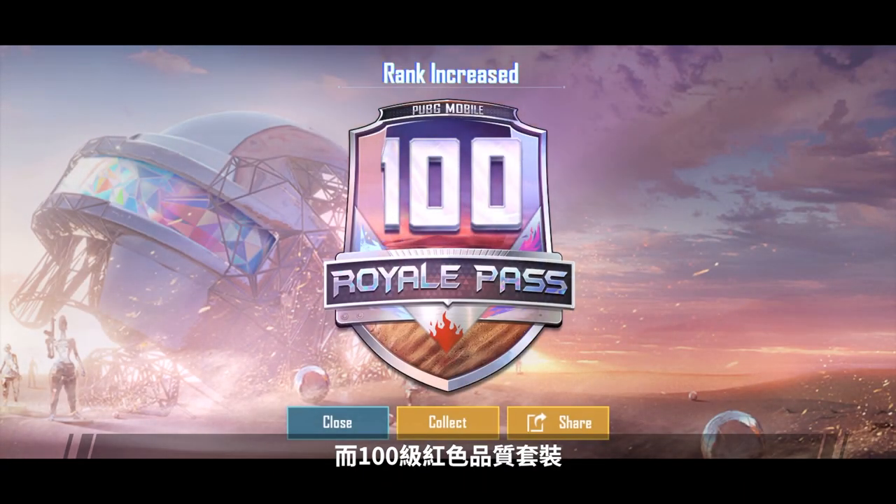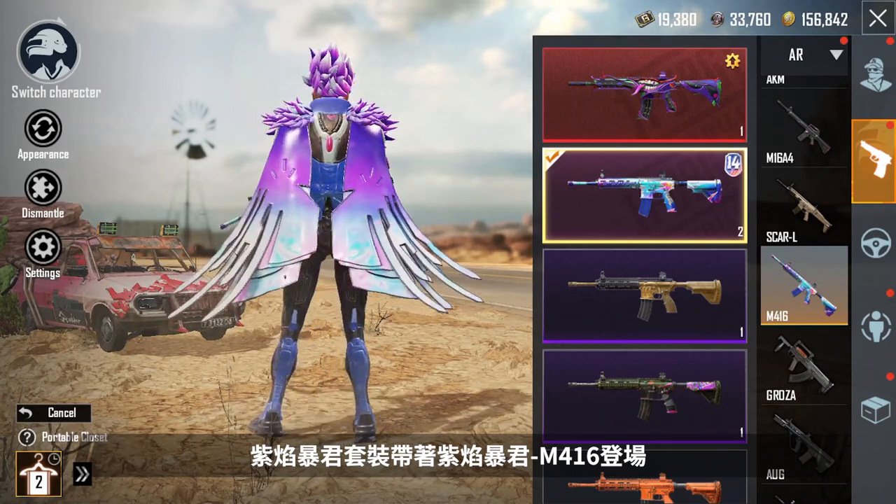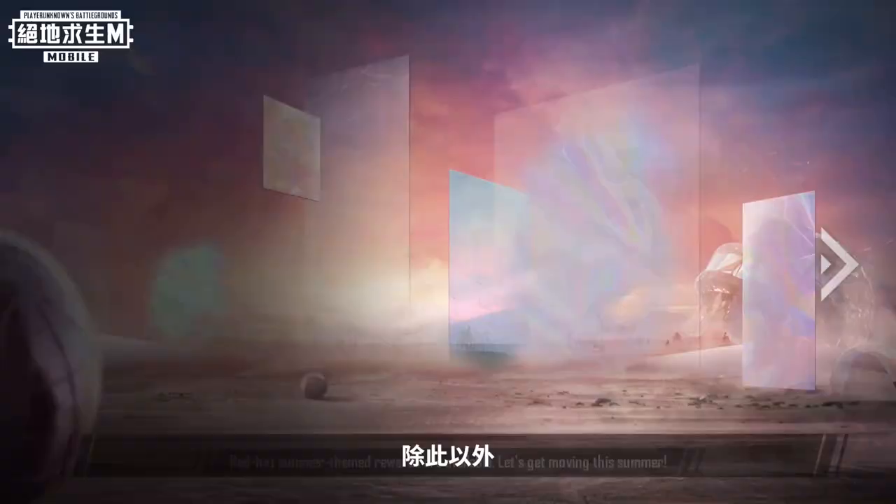The Level 100 Mythic Outfit, Avian Tyrant, is here, along with the Avian Tyrant M4-16 finish. A cool-headed spider hides under this snowy exterior.